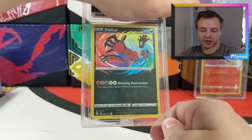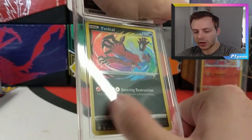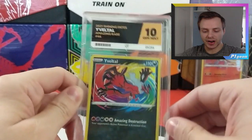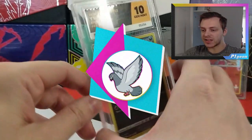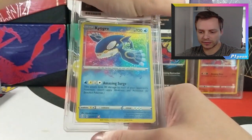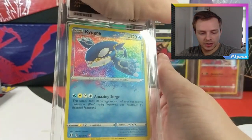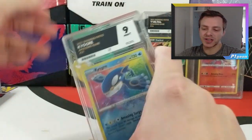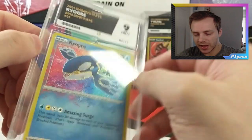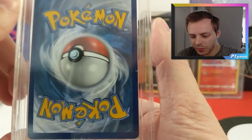This one doesn't look to have the same issues that the Reshiram had - it's a very nice case, a few lines coming down. We get another Gem Mint 10. Can you imagine if we get all Gem Mint 10s on all the Amazing Rares? Now we have Kyogre - one of my favourite Legendaries. This one comes in as a Mint 9, so we don't get the all-10 dream. Maybe centering - it's a bit heavy on one side. Maybe a little bit of whitening on one of the corners.